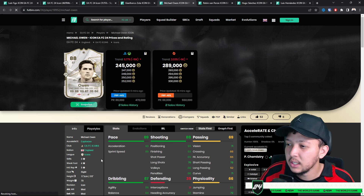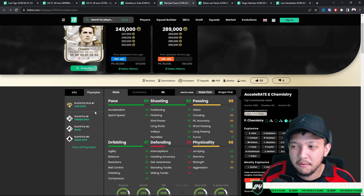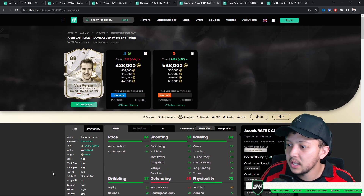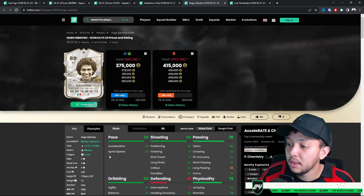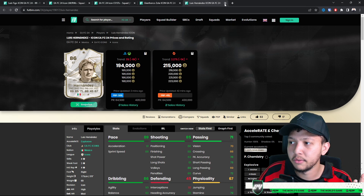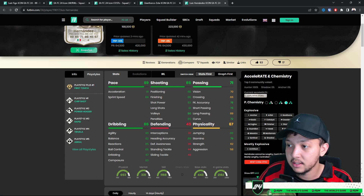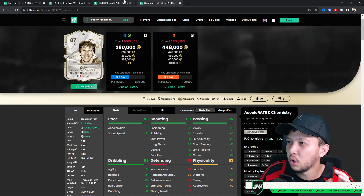Michael Owen — four star weak foot is nice, three star skills not the best, but do the step-over technique. Chip Shot Plus is a bit redundant but Finish Shot is nice. They did his card dirty given he won a Ballon d'Or. Van Persie under 500k — four star four star, lacks balance and agility but Engine chem style fixes that. Hugo Sanchez at 375k — lacks skills but amazing stats, great agility and balance for a striker. Left stick dribbling will feel nice.